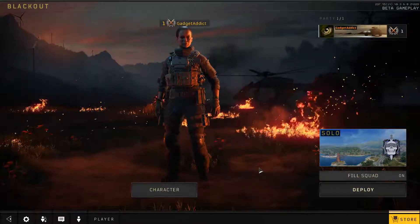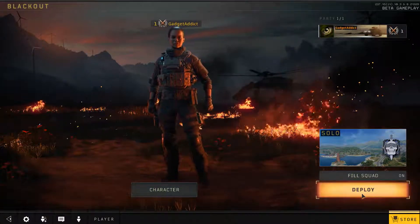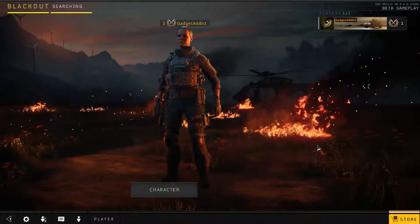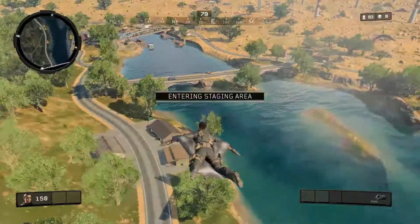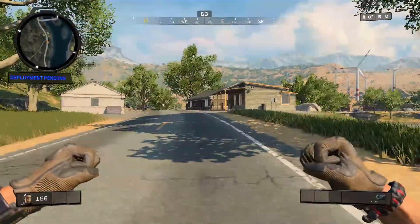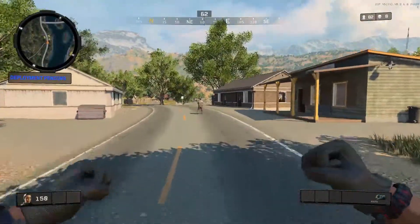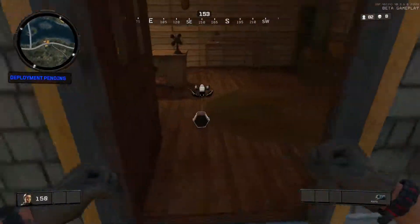I'm going to take the default character. We're going to do solo and just deploy and see what happens. I have no idea what to expect here — actually, I do know what to expect: I'm going to die a lot. We're entering the staging area. Okay, so right and left, jump, crouch, sprint.